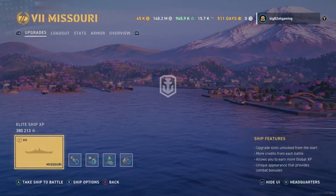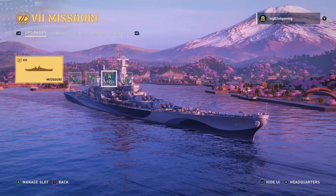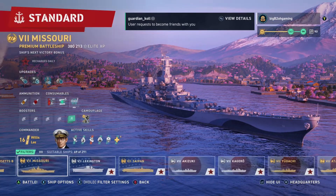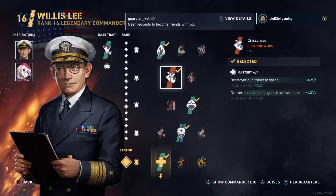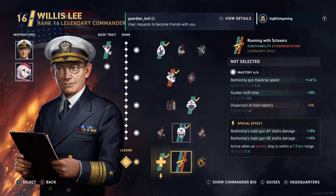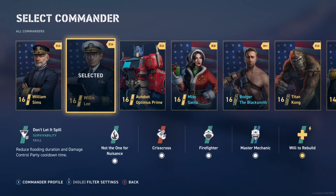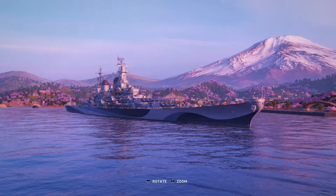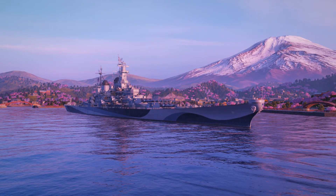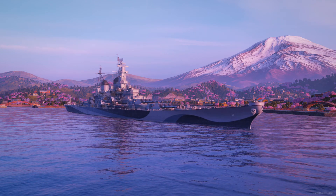The build I use on the Missouri is a fairly standard battleship build. I do not use the AA mod in the first slot simply because I have a radar that could potentially catch destroyers in smoke, and making the secondaries a little more useful can definitely help in the long run. I use Willis Lee and a tank build, utilizing Cunningham and Scharnhorst. That's it for this video — hope you guys enjoyed, leave a like and subscribe, and leave a comment for any ships you want to see in the future. Until next time, Aloha!